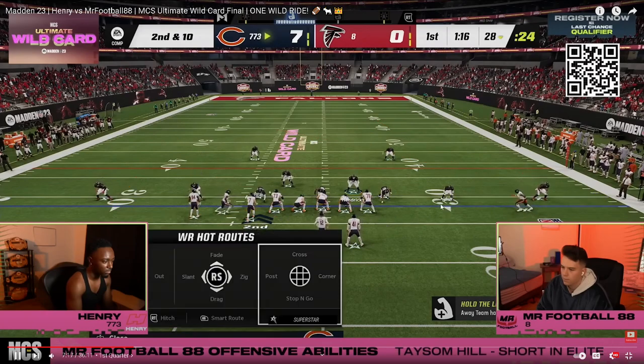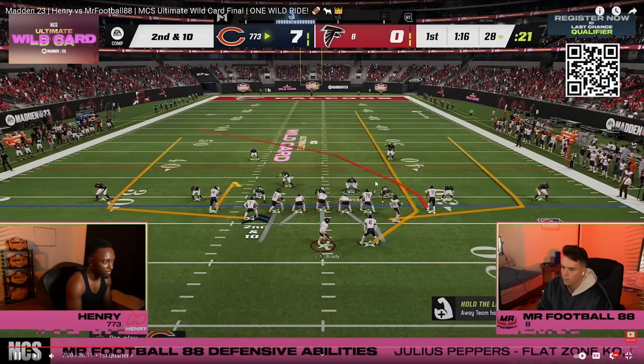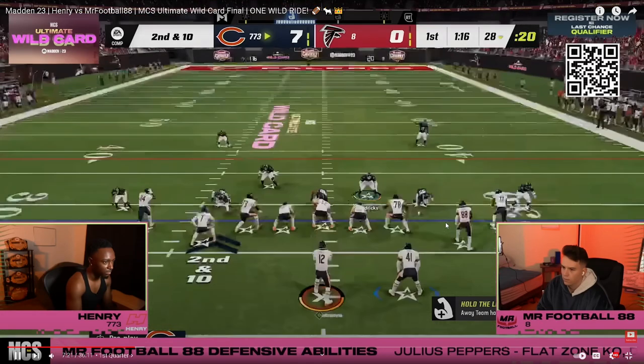This is the seventh or eighth play Henry has ran, and every single time he's gone to tight slots. He goes back to that play he ran the first time — because Mr. Football just showed cover four, dropping guys back into coverage. Now we're going to live and die in that little seam box area of the field. Henry is mixing up where he attacks: the last play he attacked corner, flat, and middle; now he's going to attack seam, seam, flat, flat.